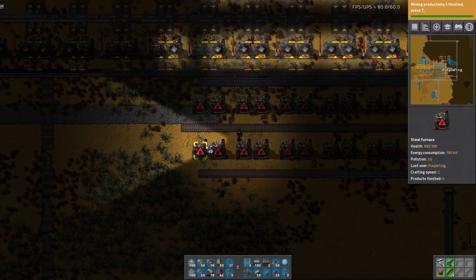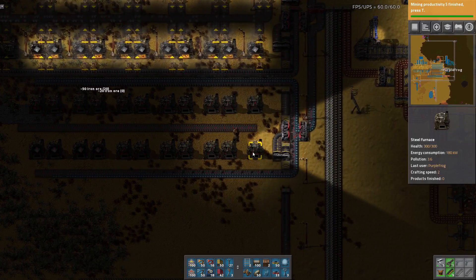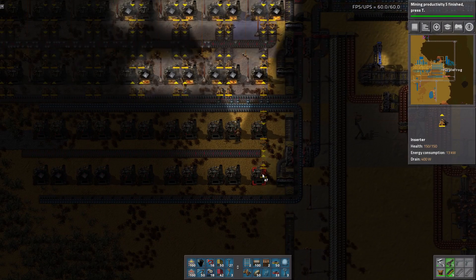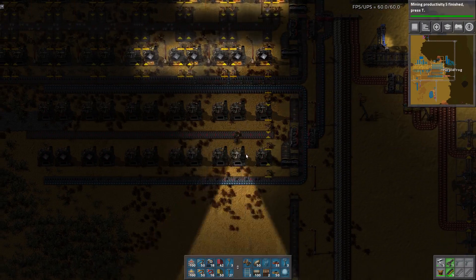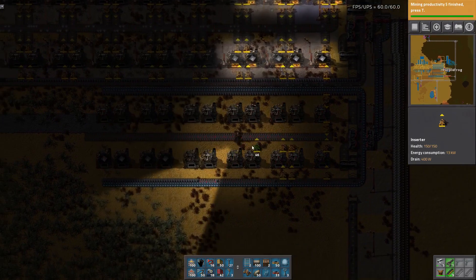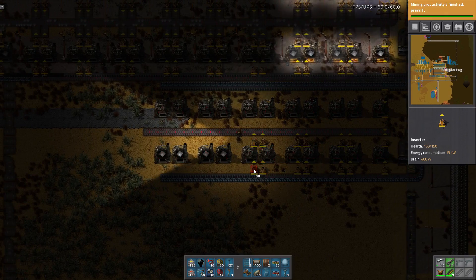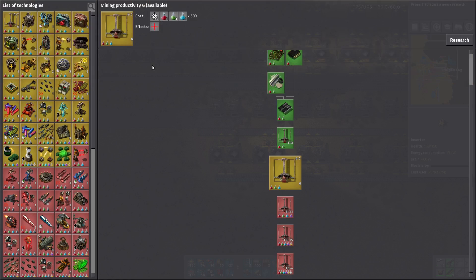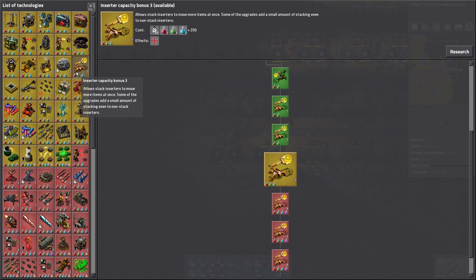That solves that issue. Let's just fill up these bad boys — probably don't need to, but we're going to do it anyway. Continue to do mining productivity — it's 2% every time. Stack inserters — we don't really have stack inserters yet, we should probably do that. Braking force for faster trains — we don't need that yet. Lab research speed — obviously. That should have been the move.